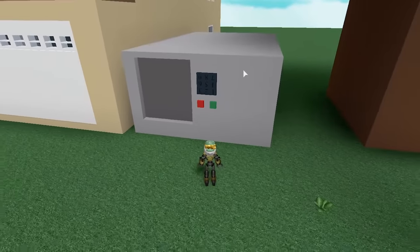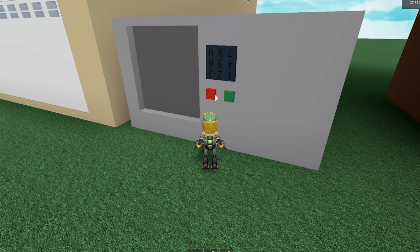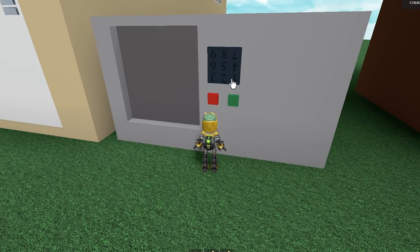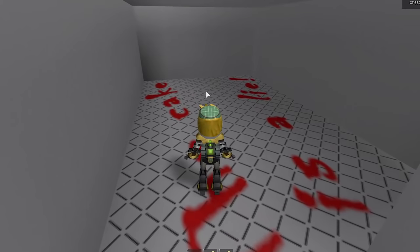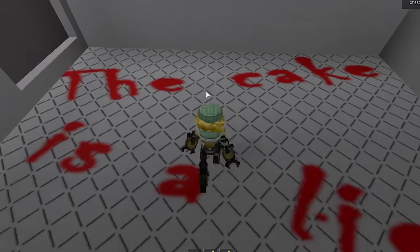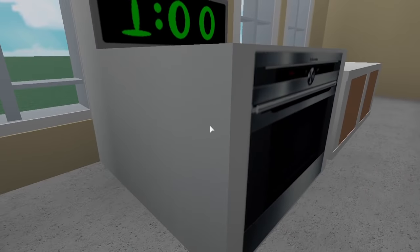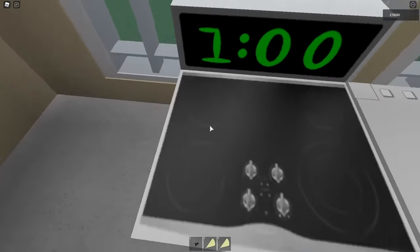It looks very spooky in here. I feel like they placed this model upside down for some reason. Let's see if I can guess the password. Oh, it tells me if it's wrong right away. I'm in! And there's blood on the floor — or not. It's just 'the cake is a lie.' What is going on in this house?